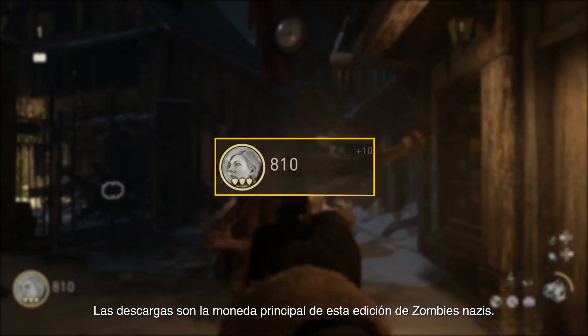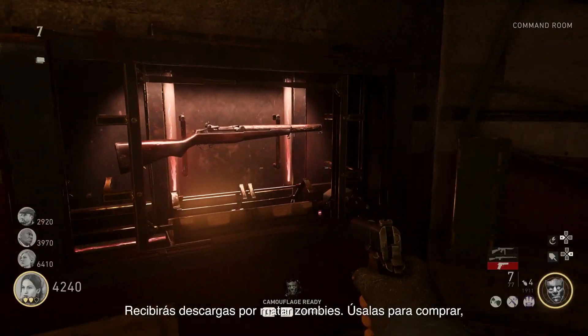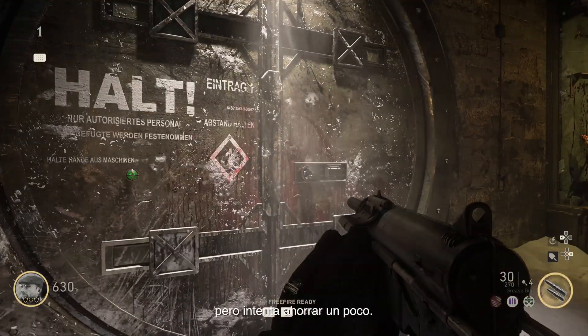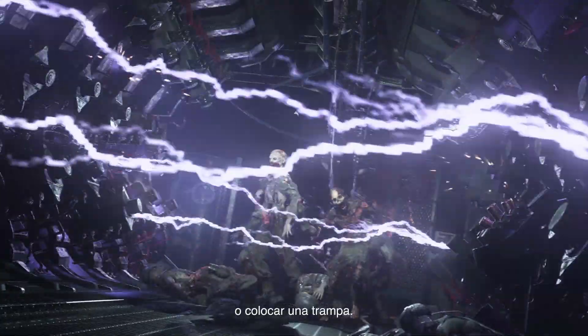Fistful of Jolts. Jolts are your currency in this iteration of Nazi Zombies. You get Jolts for killing Zombies, and you need Jolts to buy pretty much everything. It may be tempting to spend your excess Jolts on every shiny new gun you see mounted to the wall, but try to be frugal. You never know when you're going to need those Jolts to open a gate or set a trap.